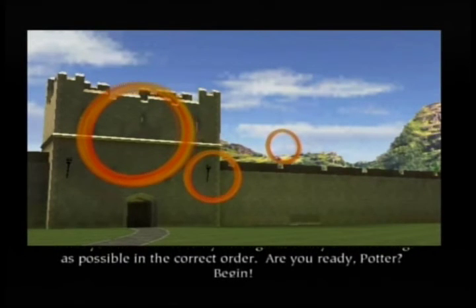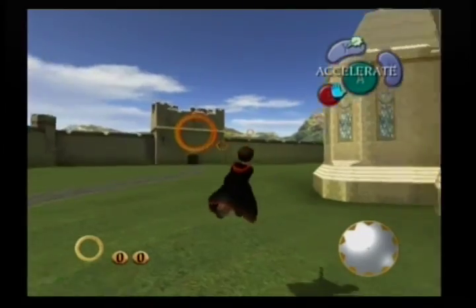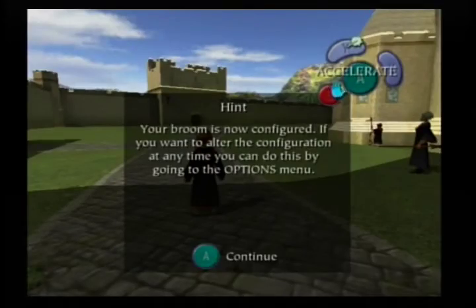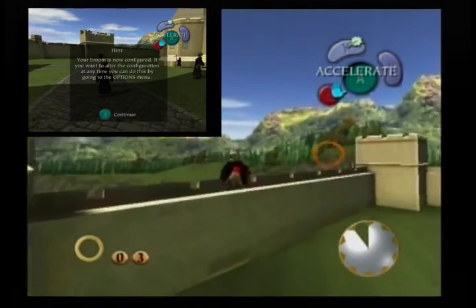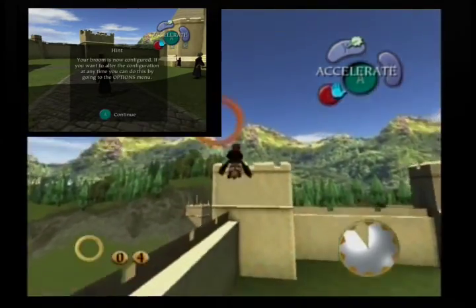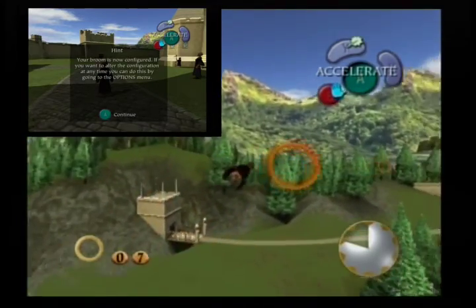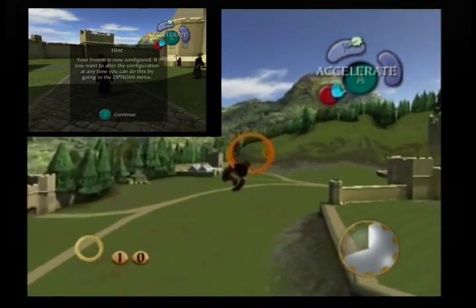Have you actually noticed that there were two models of Harry? Like where I was standing, there was actually another model of Harry. I never actually noticed that before, but there were two different models of Harry - the one standing model and of course the other model being the Harry that would eventually fly the broomstick. I would have to freeze frame on that and see if I saw that correctly.